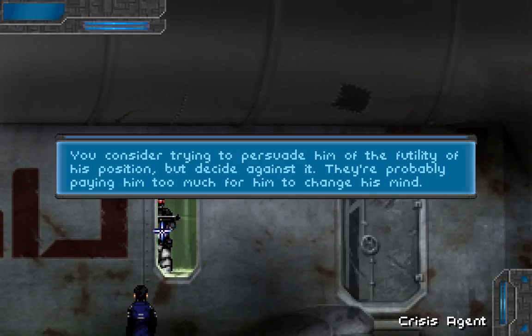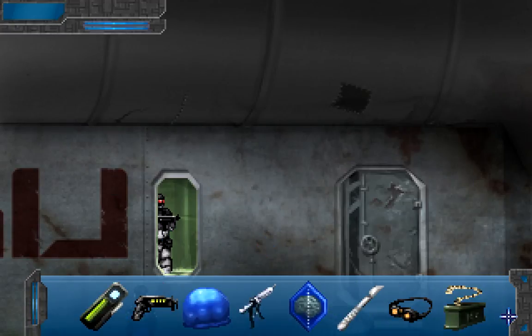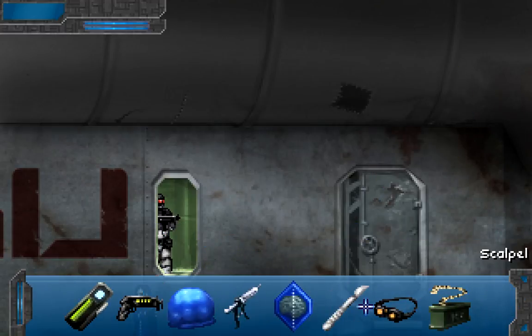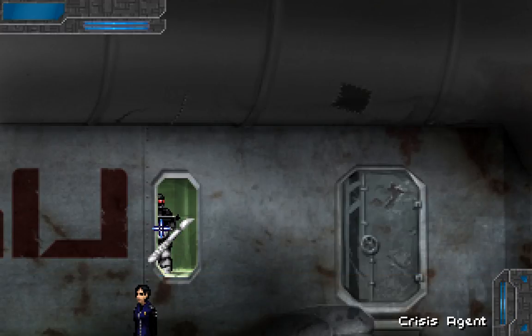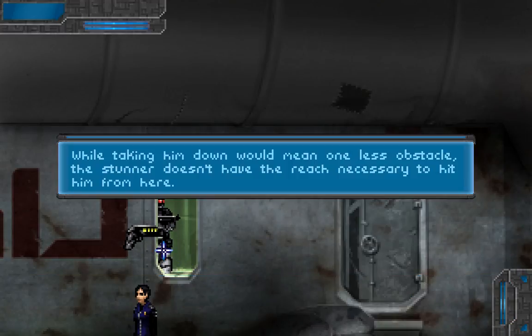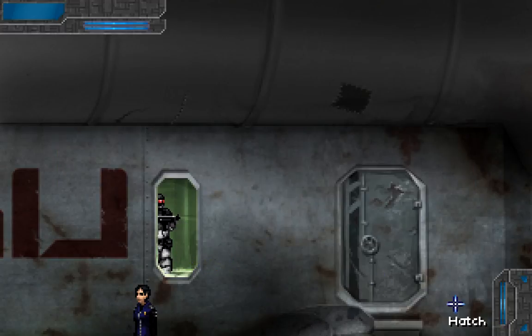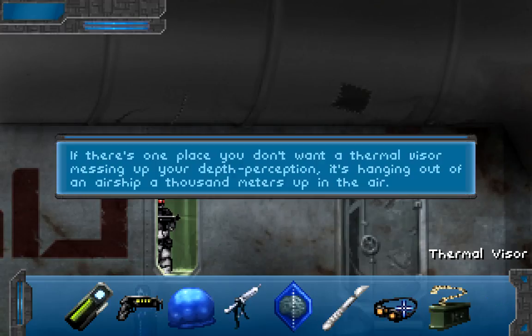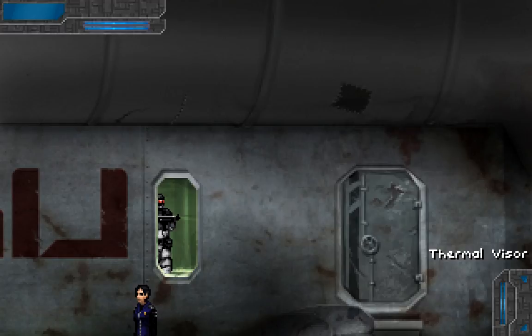Now to take care of you. You consider trying to persuade him of the futility of his position, but decide against it — you're probably paying him too much for him to change his mind. Throw some ammunition at him? Nah. Can I pop up and jolt him? While taking him down would mean one less obstacle, the stunner doesn't have the reach necessary to hit him from here. If there's one place you don't want a thermal visor messing up your depth perception, it's hanging out of an airship a thousand meters up in the air. That's a fair point. But if we go over here, he's going to see us and shoot us.